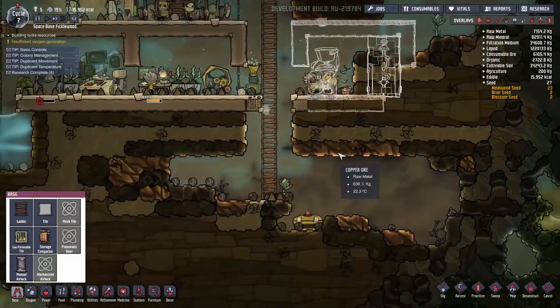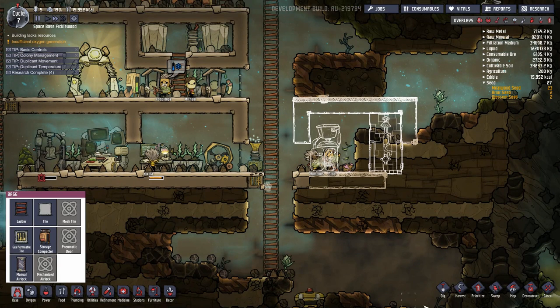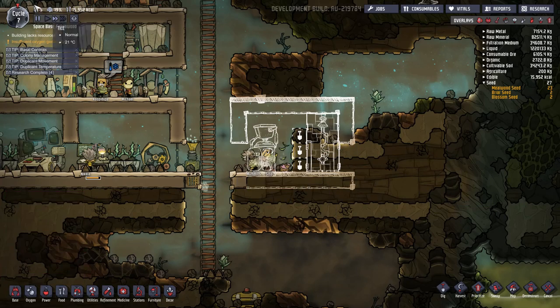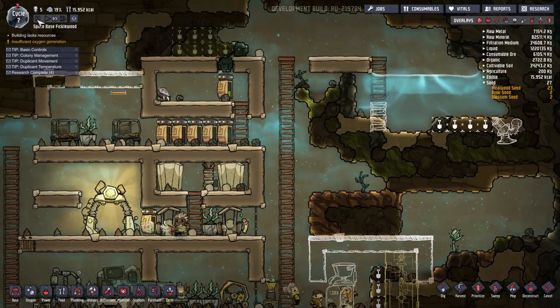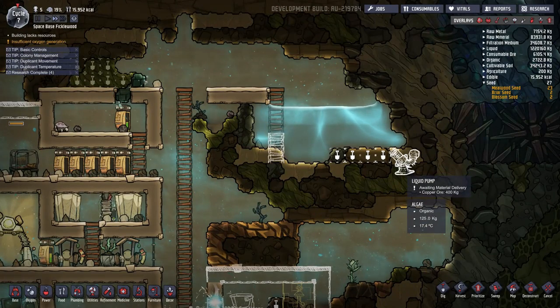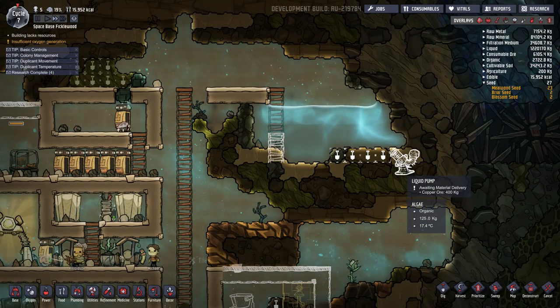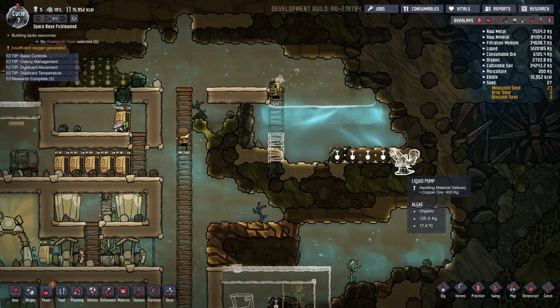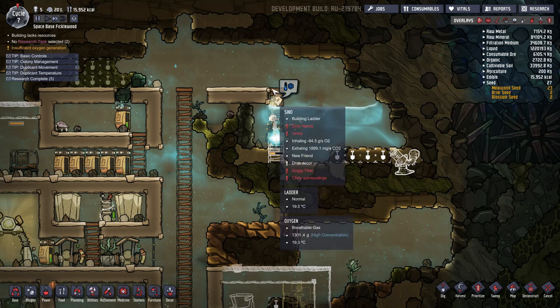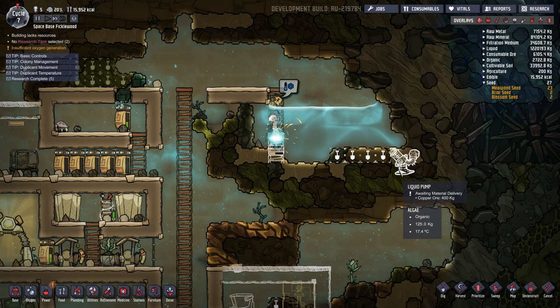Perfect. We'll obviously want to dig this out and add a few more tiles to the mix to make it a proper duplex. If you're ever worried about something being too far away or too deep in water for your dupes to reach, you can hover over it — if it's inaccessible, it will say inaccessible. Here it does not say inaccessible, so we know our dupes are willing to trot through all this water to eventually build this liquid pump.